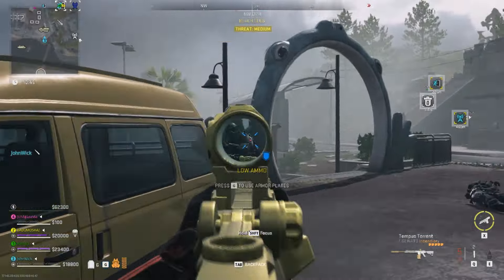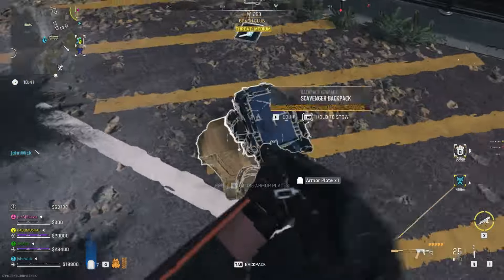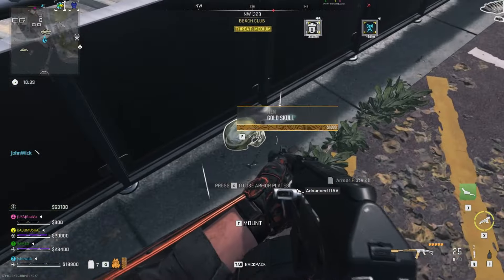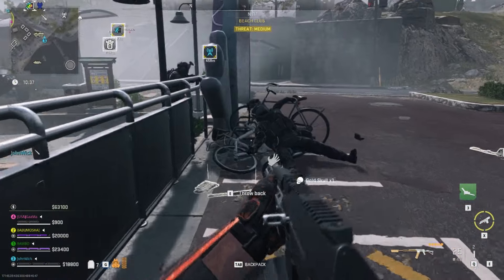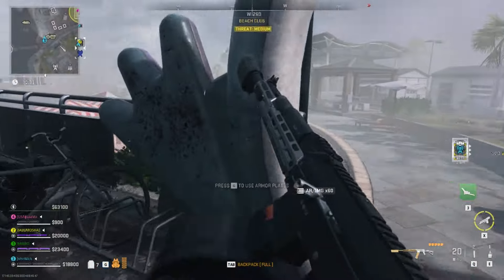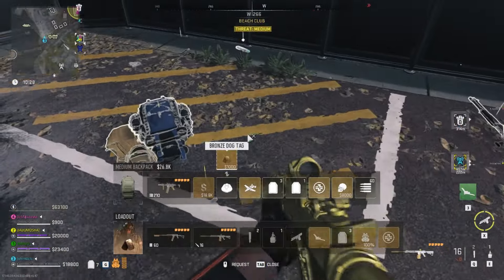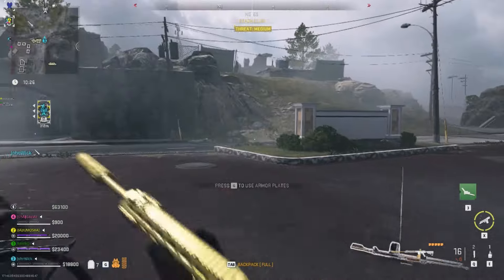The scavenger is TKIA. I need high-cal rounds. Ultra one, depositing cash in a dead drop will earn favor. I need high-cal rounds.